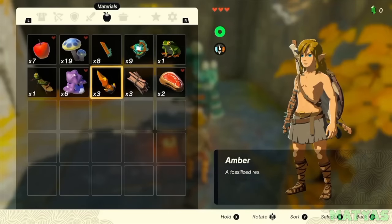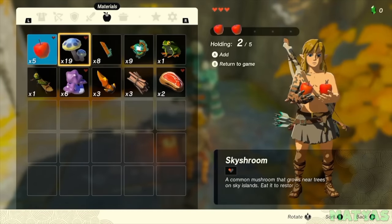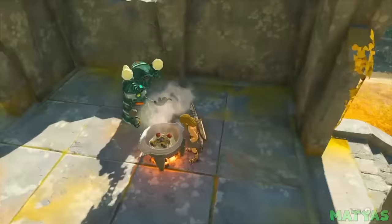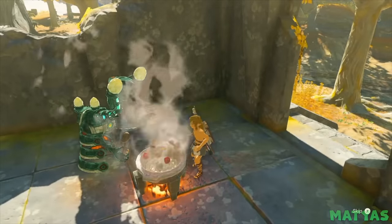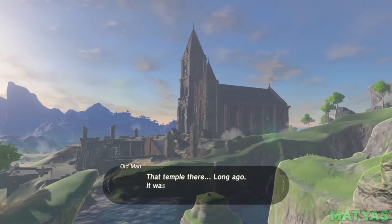This is a nice throwback to the N64 days that shows Nintendo still appreciates the classics. If you want to hear Link humming an iconic Zelda tune, the best way to do so is to cook a meal. There are several iconic Zelda songs that you could potentially hear, so be sure to listen closely when cooking. Small details like this are a good showcase of how Nintendo built on the already successful framework of Breath of the Wild.